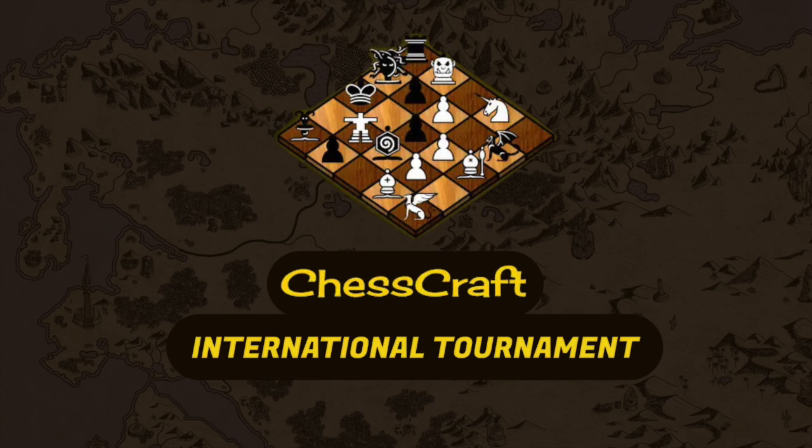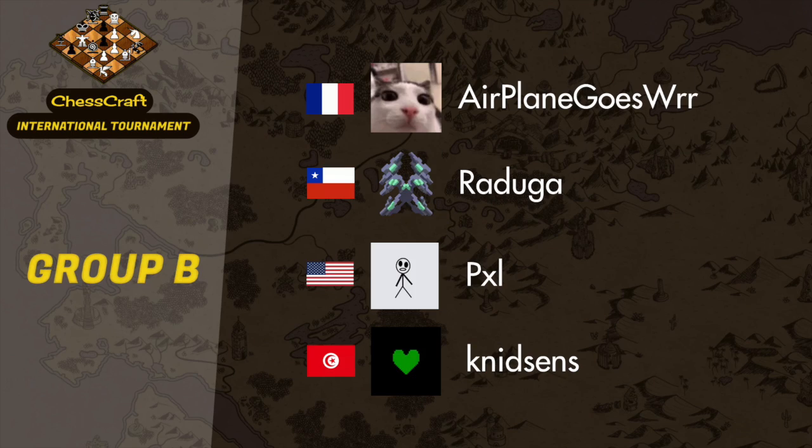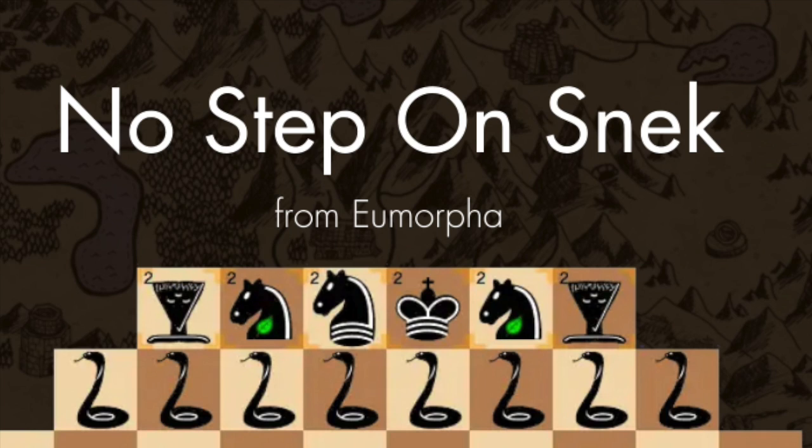This is even better than what I thought. Welcome back into the Chesscraft International Tournament, Round 2, and this is where the true fun begins for our 36 contestants as they have to play two games on a typical Chesscraft board named No Step on Snake.